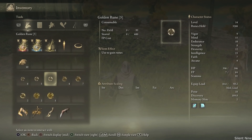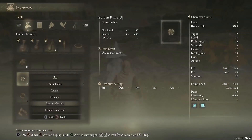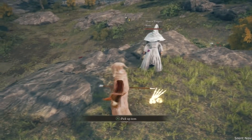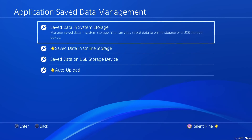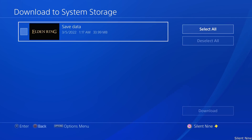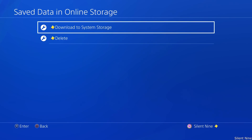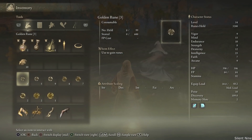At this point you wanna simply rinse and repeat. Have your friend join your game, you're gonna drop those items, then once those items are on the ground have your friend pick them up. After that, just close your application. Go back into those settings, download that saved data, and that'll make it so you have those items yet again. Then once you're done downloading it, go ahead and head back into the game. Rinse and repeat over and over until your friend has the max amount of that item.